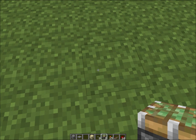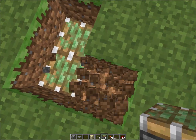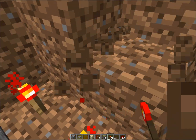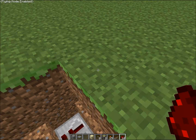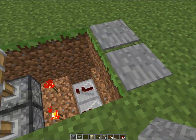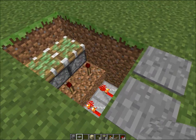Here we go. So you're going to want to dig down, put torches, repeaters, and redstone like so. Then you can just put a pressure plate there, because this will be how we ignite it.